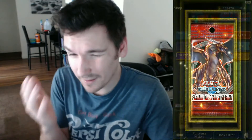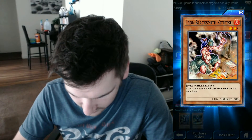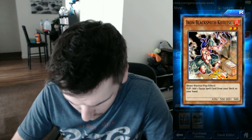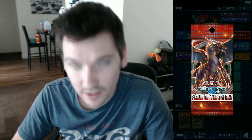Gold glow — I think that means ultra rare? I don't know. Flame Ogre. Flame Spirit Ignis. And Iron — so it means rare too. I don't understand that. Iron Blacksmith Kotetsu — flip: add one equip spell card from your deck to your hand. Not bad, that could be useful.